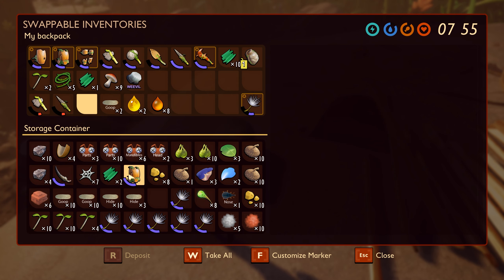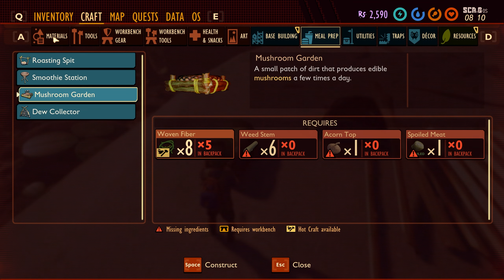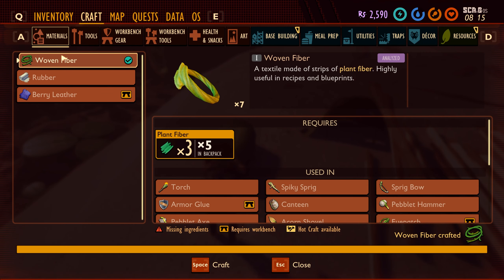I brought everything over. I do have some extra armor that I need to spoil for spoiled meat — I need it for my mushroom farm. I'm still holding onto the saps because I don't trust the little ants. I'm not sure whether to build a wall since we're so high up. Anyway, let me just go ahead and start making some woven fiber.